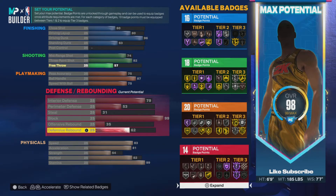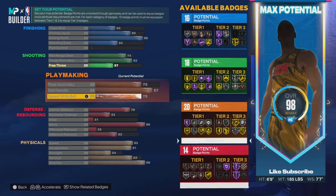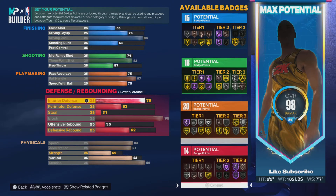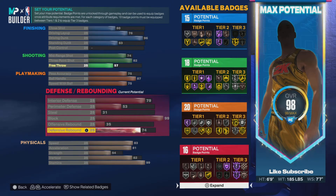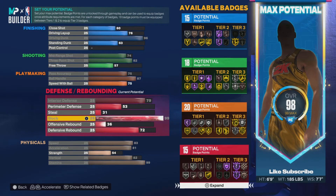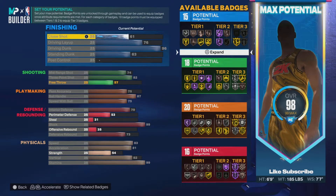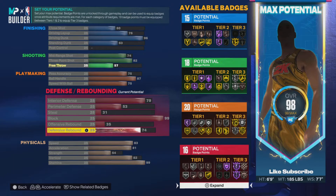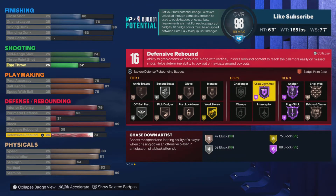After that, you want to tweak your defensive rebound, put it at a good 62. Leave your driving layup at a calm 76 so you get that extra badge point, so you can tweak your defense up to 16. You get 16 defensive badges, 15 finishing, 18 shooting, and 20 playmaking.